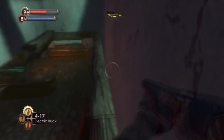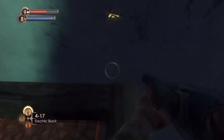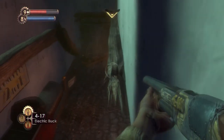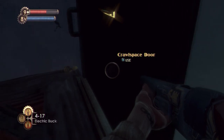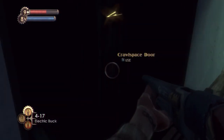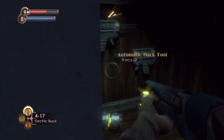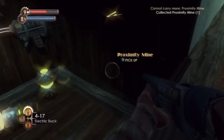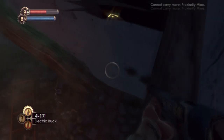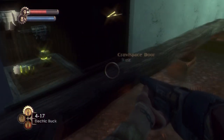If you come up here and walk along this little banister here and jump, you get all the way up here and there's a crawlspace door. You just gotta be careful that you go around it and not off the little thing. You get two automatic hack tools and three proximity mines.